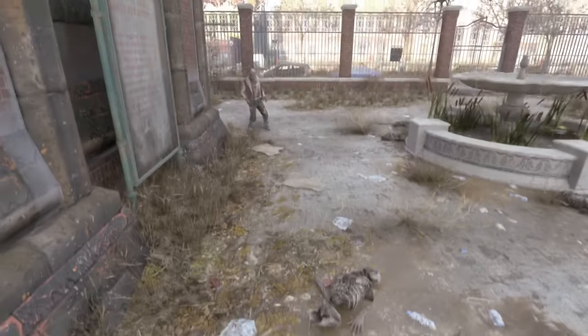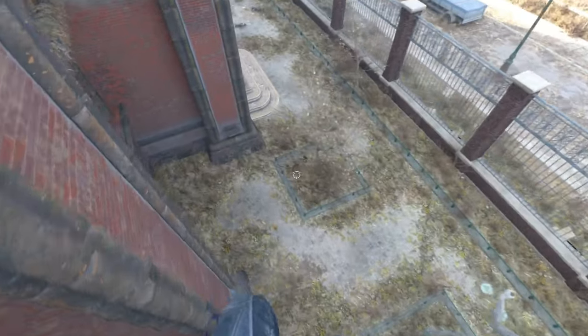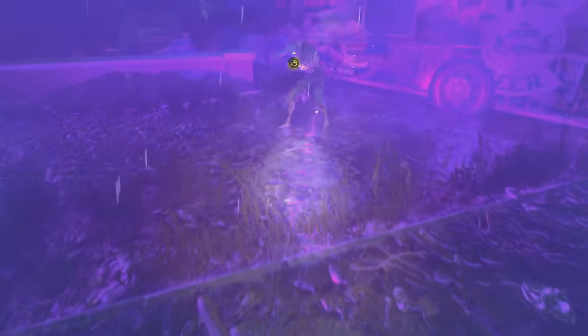If you find yourself falling from a massive height and can't find any bin bags or cars to land on, you can actually use the grappling hook to hook a wall right before you hit the ground in order to stop it. Also, if you find yourself being annoyed by howlers at night, dropping a UV bar next to a howler actually prevents them from screaming and triggering a chase.